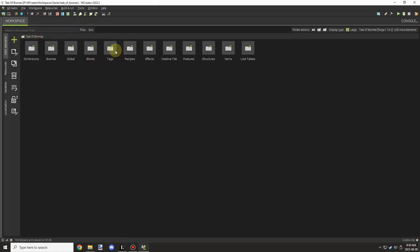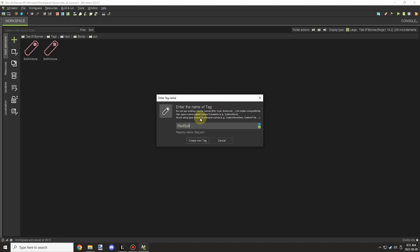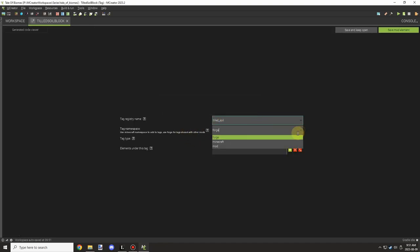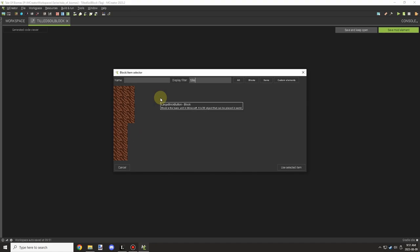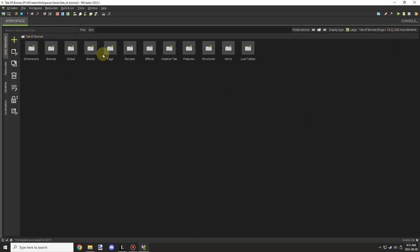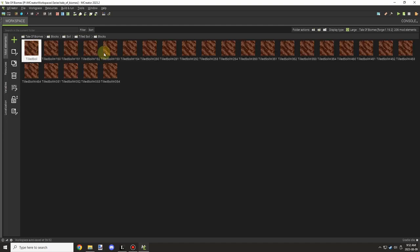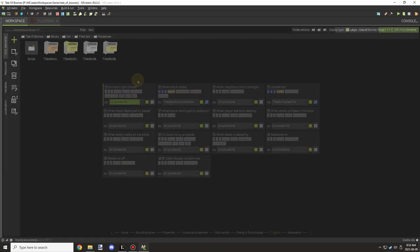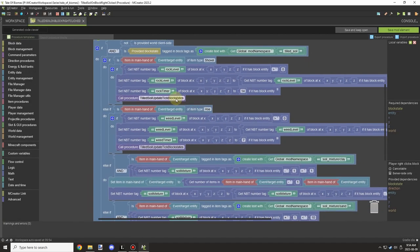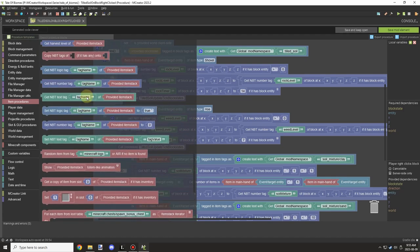Now the procedure is set up and all I need to do is make the tag. I'll tidy it up, call it 'block,' then set all our tilled soil blocks in this tag. That'll make it much easier rather than specifying each block individually. Then I go into our tilled soil and update the procedures — removing the right-click event from each one.